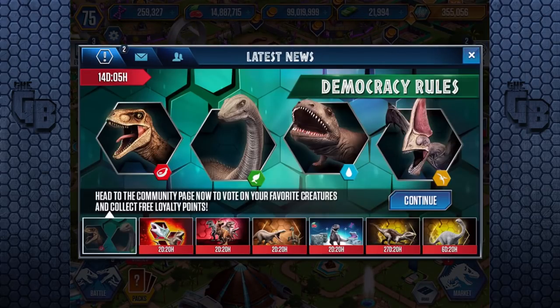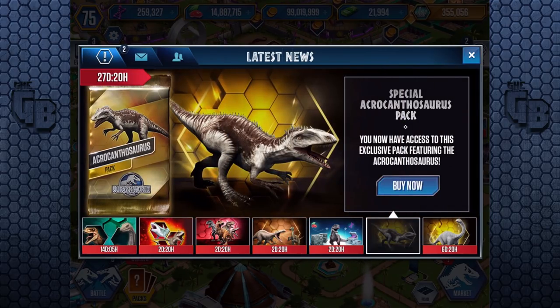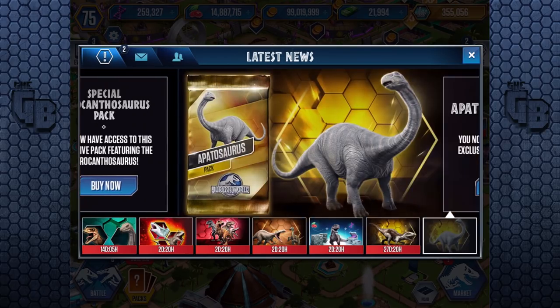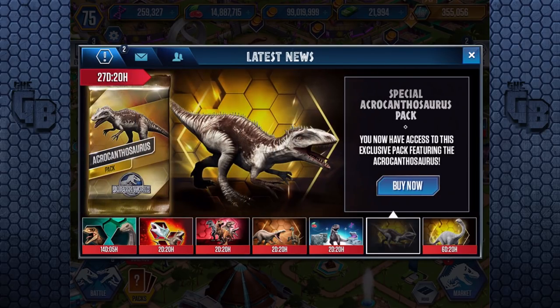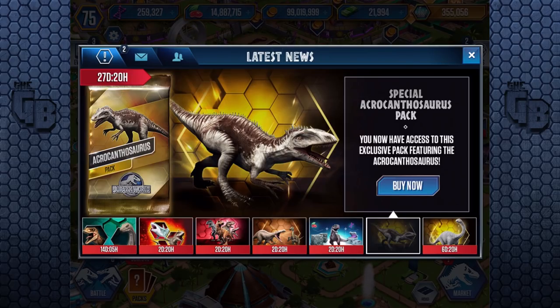Would you believe I had people tweet at me that there is something new — Acrocanthosaurus has arrived in Jurassic World The Game! This is a creature that was in Jurassic Park Builder and also Jurassic Park Operation Genesis. This is the first time we've seen Acrocanthosaurus in this game. I'm wondering what kind of animation they're going to go for, and looking at the way it's sort of posed, I'm leaning towards it being a Spinosaurus animation rather than a T-Rex.